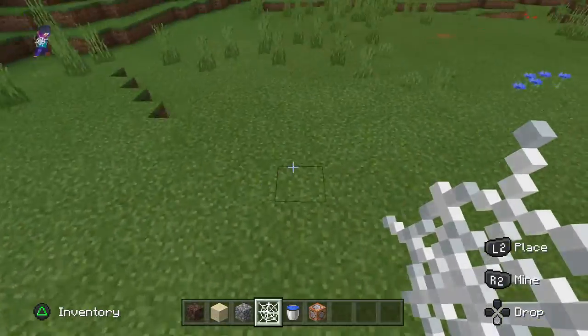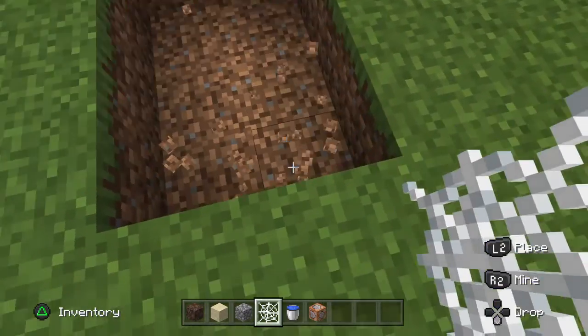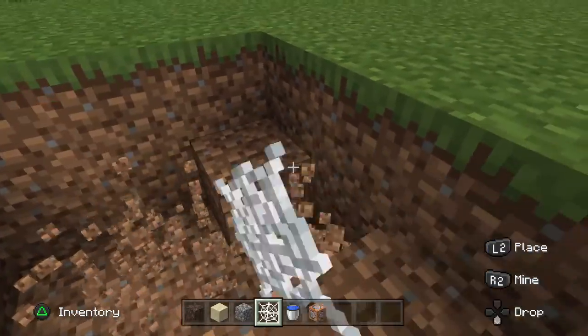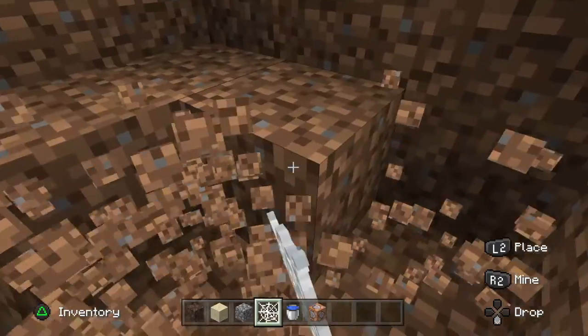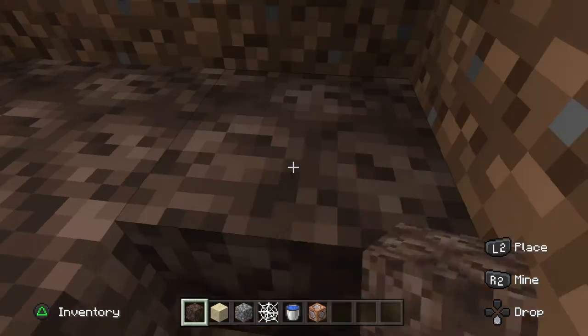You can go to any size, you just need to build a pit. I'm just going to do this big for now. You need to go three blocks deep. Once you have done that, you need to fill the bottom with soul sand — like all the bottom.